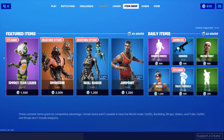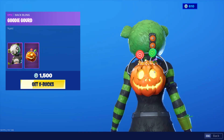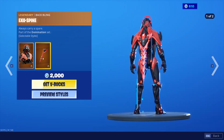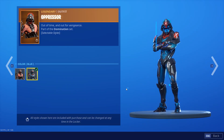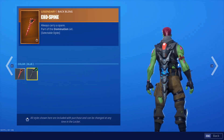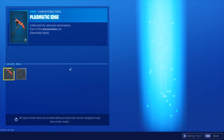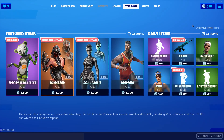We have the Spooky Team Leader back once again, pretty fire skin, along with the Goodie Gourd, pretty fire back bling. Oppressor skin, pretty fire skin with the Exospine, pretty fire back bling. For the skin we have the default and blue styles, pretty fire styles. Then back bling as well, default and blue styles. We have the Plasmatic Edge, pretty fire pickaxe, with the default and blue styles.